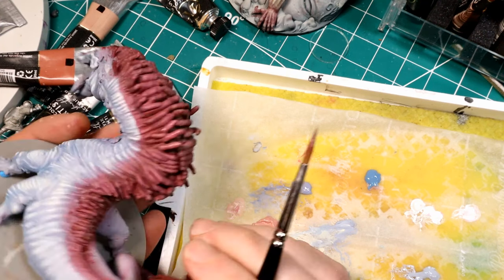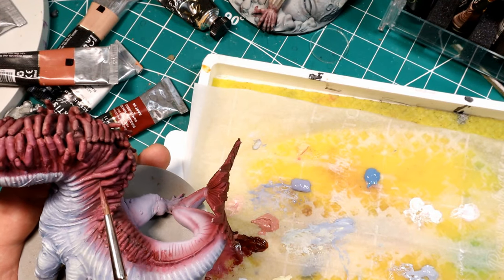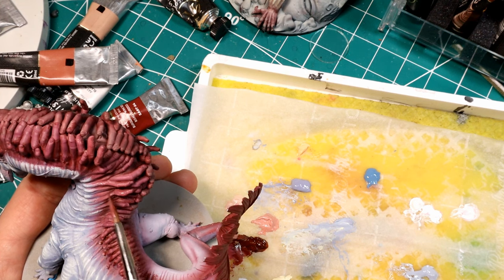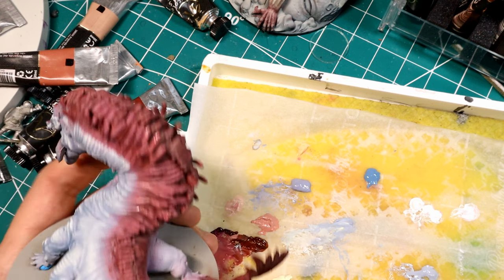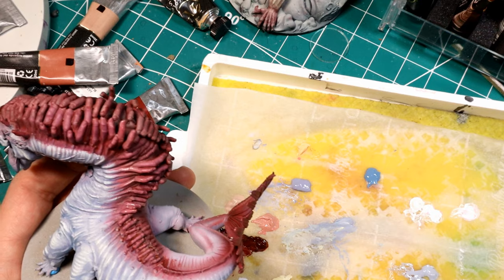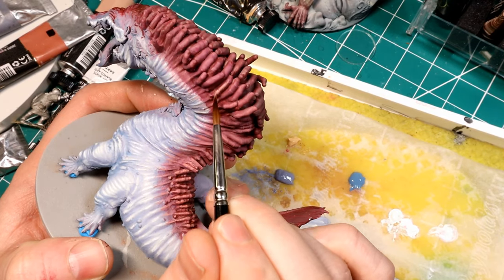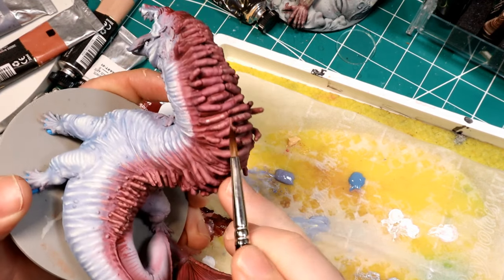I'm also going back and reinforcing that transition area between the grayish white skin and the red. I want it to look like the pink flesh of the fingers is leaching into the skin of the crocodile - almost like it's a parasite or something. So I want a very smooth transition between that red and gray color.